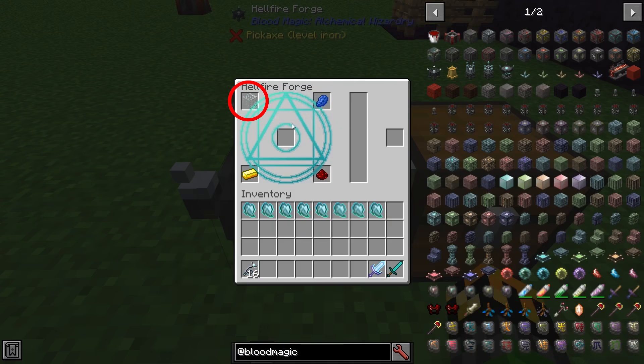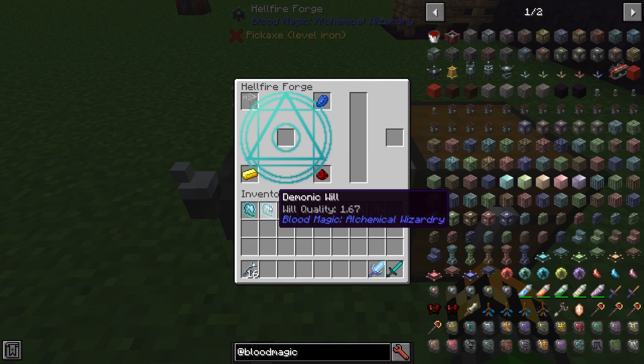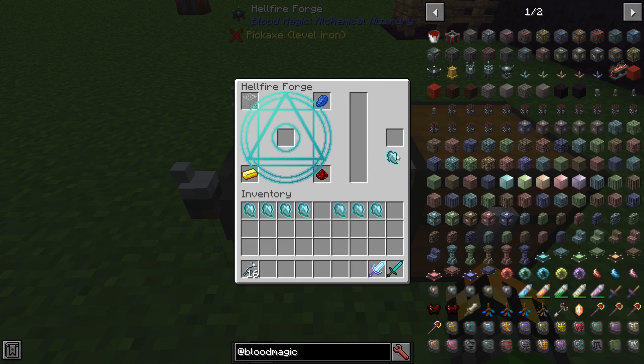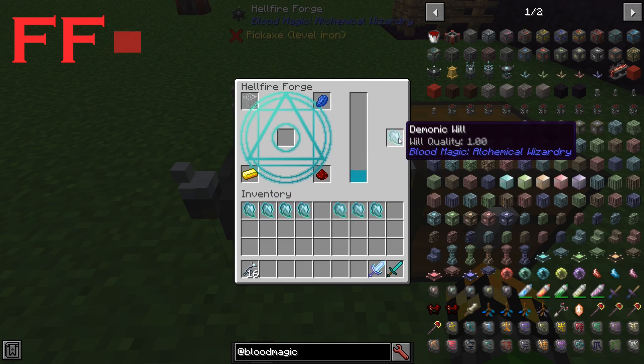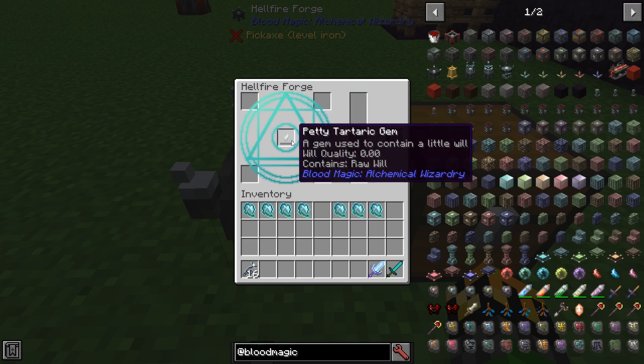To make the petty tartaric gem you'll need one glass, lapis, gold, and redstone placed in the corners of the forge interface. On the right side you'll need to place a demonic will worth at least one will quality. You can see I have multiple wills in my inventory, all collected from creepers ranging in quality. Place it in the slot only on the far right, and when everything is placed correctly the large bar will start to fill and then you'll have your tartaric gem.